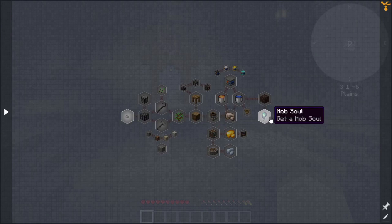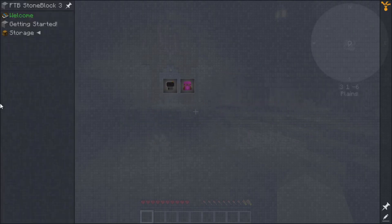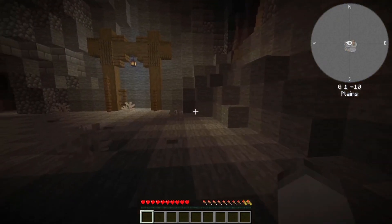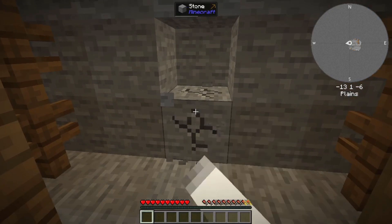There are definitely a lot of different things, and we're going to get pretty heavy into Create, which is going to be interesting. Let's just get started. Break some stone with your bare hands — 'Lord of the Cave with nothing but rocks.' Ooh, random reward! They use the Botania dice thing as the reward icon. Mining stone with your fist will drop stone pebbles, which can be crafted into cobblestone. It can even be eaten if, for whatever reason, you want to. So let's go over here and start punching stone, because that's how you start Minecraft.